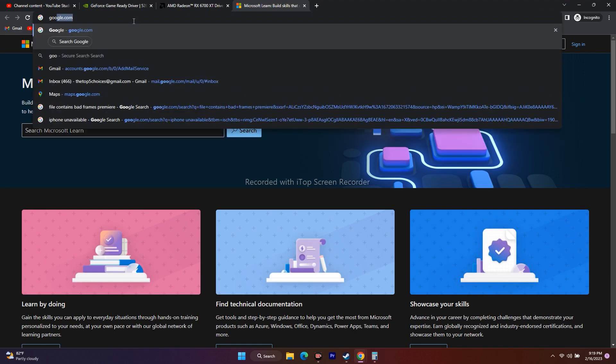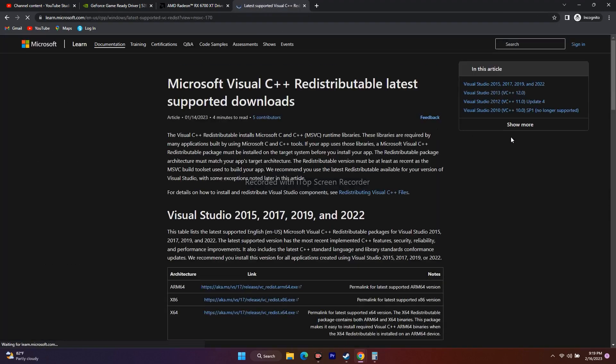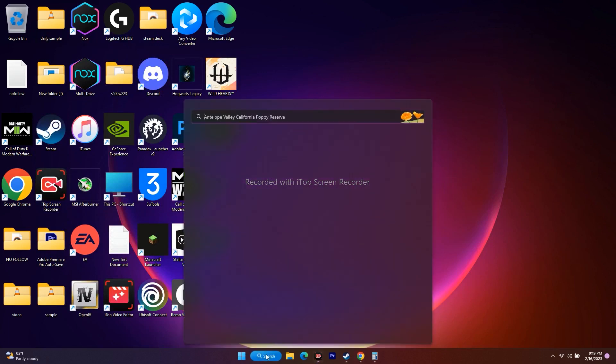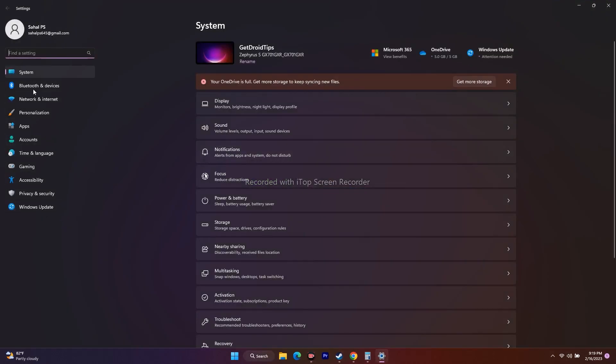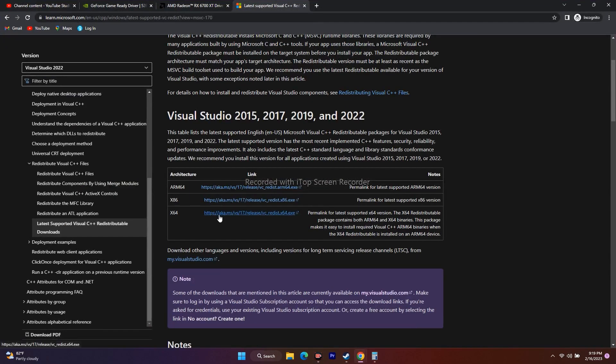Next, download and install Microsoft Visual C++. Search for it on Google and go to the first official Microsoft link. You'll see options for x86 and x64. To check your system type, go to Settings, System, then About — it will show '64-bit operating system' if applicable. Download the matching version (x64 for most users), install it, and then try to play the game.